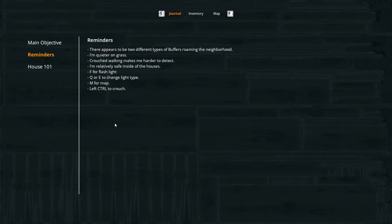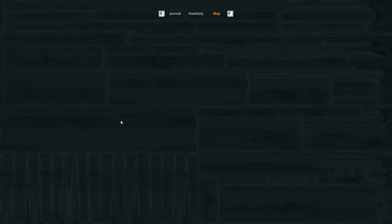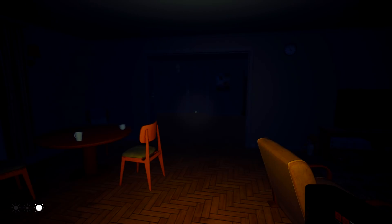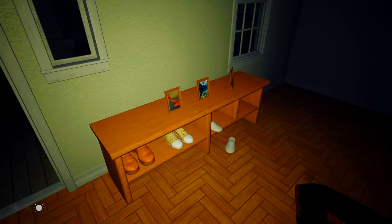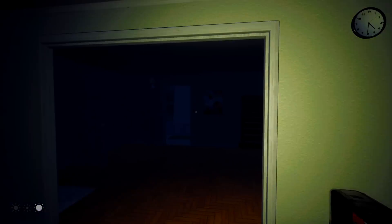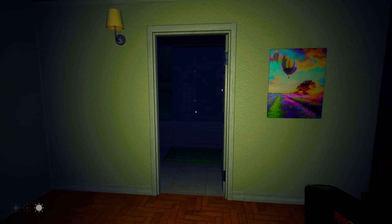A few basic controls - M for the map. There's quite a few houses to have a look at. I can see that down in the bottom left - so this just illuminates the area, and we've got the normal beam and a narrow beam. Oh, I love that. Let's have a little look around. Oh, Jesus fucking Christ! What a start. I like this game already. What the fuck was that? Was that another variation of Sally? That opened by itself, didn't it?